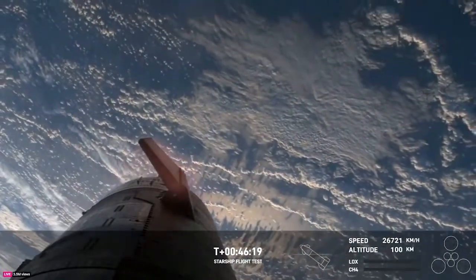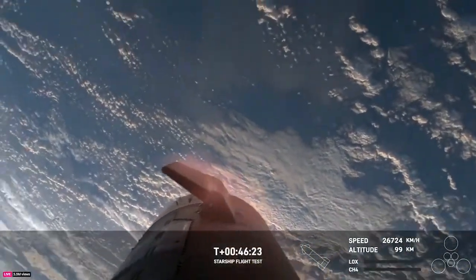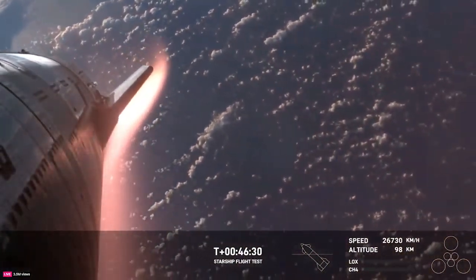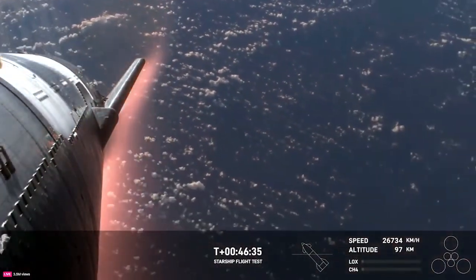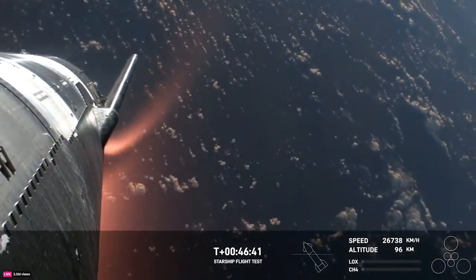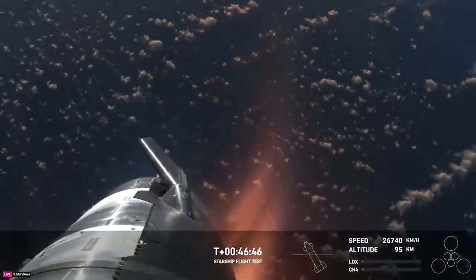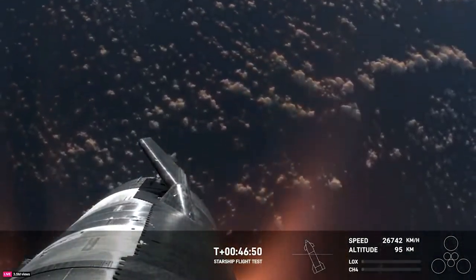We can see the heating on those flaps as we're starting to re-enter the Earth's atmosphere — this is where the atmosphere is doing the work to slow us down. Now, like we said, this plasma field — wow, what a view. We hope to maintain these views throughout. Starship is so big that we're hoping the plasma field doesn't entirely blanket the entire vehicle. Right now it is not — the Starlinks are still communicating and still capturing the data and video that we see here.